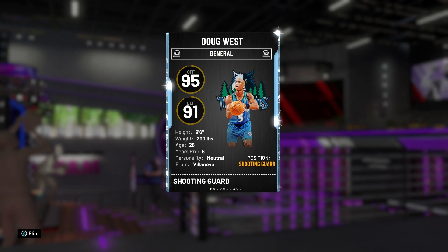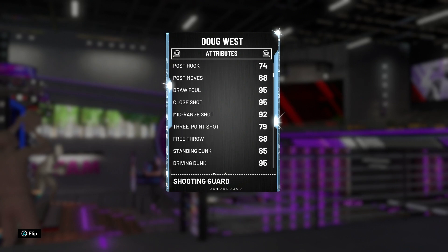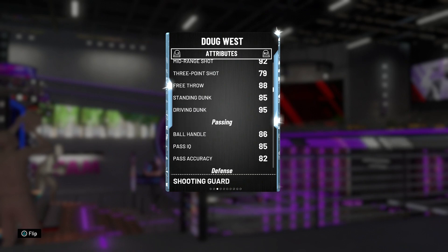I haven't used him at all so I don't know what he's like. His offensive overall is a 95, defensive is a 91, 6'6" — not bad. Attributes: 92 driving layup, 95 draw foul — that's actually really good — 95 close shot, 92 mid-range, 79 three. The three ball is not really the greatest, but 79 is not bad. Free throw 88, standing dunk 85, driving dunk 95.